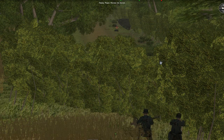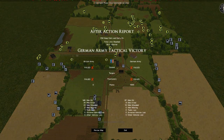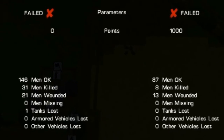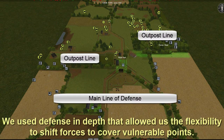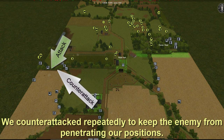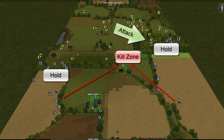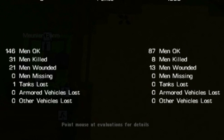The Panzerschreck operator is killed by a British officer. As the game comes to an end, we have stopped the British attack. Despite having considerable firepower, the British were never able to bring their combat power to bear. We had a good plan based on careful analysis of the terrain. We used defense in depth, allowing us to shift our forces to cover vulnerable points during the battle. Through the use of repeated counterattacks, we blocked all attempts to unravel our defensive scheme. The enemy, for the most part, avoided our main kill zone, but as a result was unable to take their objective in the time allotted, while we inflicted twice as many casualties as we received.